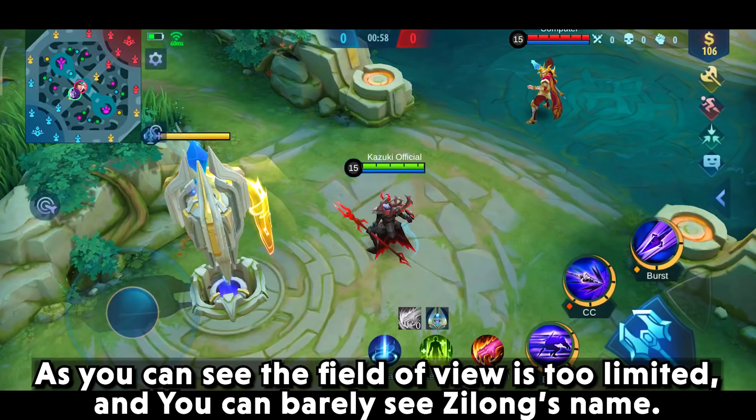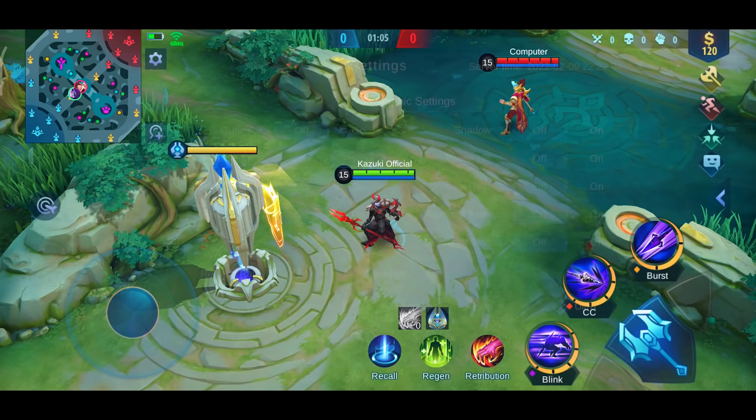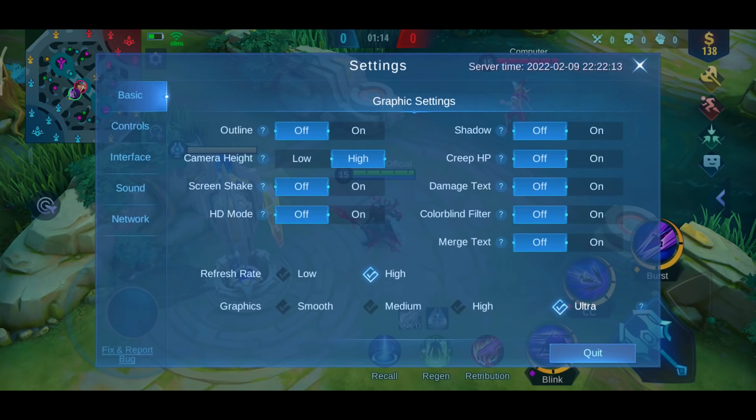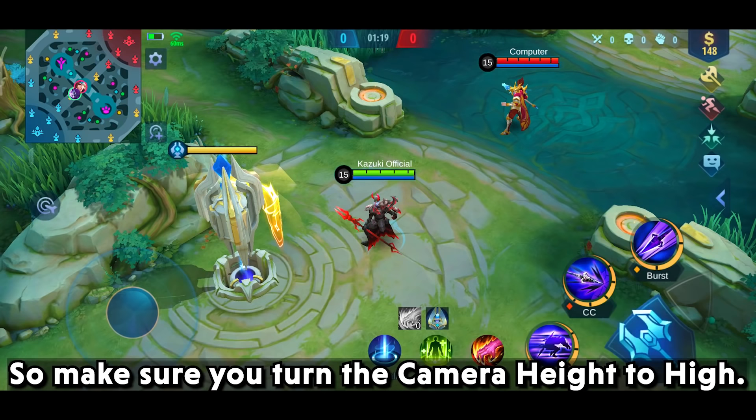The camera height setting. You can go to the settings and find the option here. As you can see, the field of view is too limited and you can barely see Zilong's name. Turning this setting to high will instantly increase your view and display a larger map area. The difference is right before you, so make sure you turn the camera height to high.